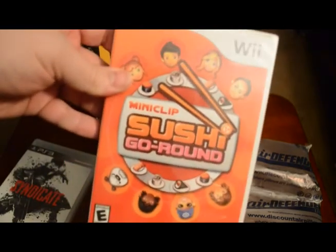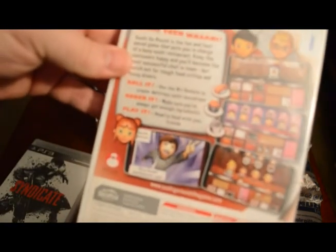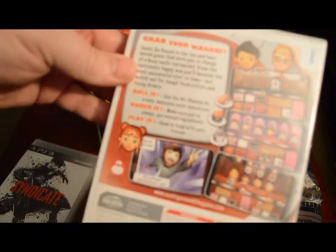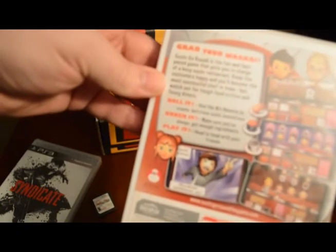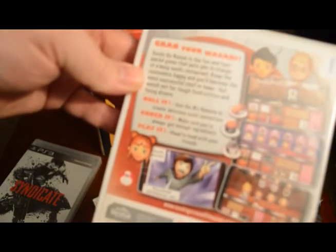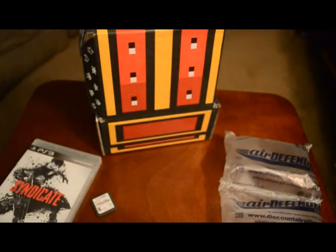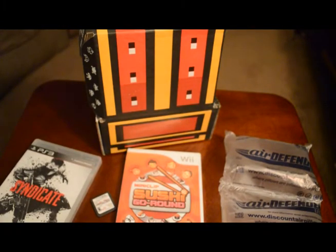The last game of this box is Miniclip's Sushi Go Around, and this one's still sealed. It came out in 2009. 'Grab your wasabi — Sushi Go Around is the fun and fast-paced game that puts you in charge of a busy sushi restaurant. Keep the customers happy and you'll become the most successful chef in town, but watch out for tough food critics and fussy diners.' You use the Wii remote to make the sushi. It actually kind of looks fun.